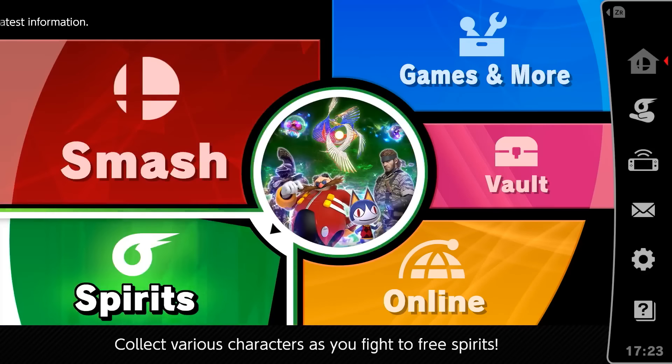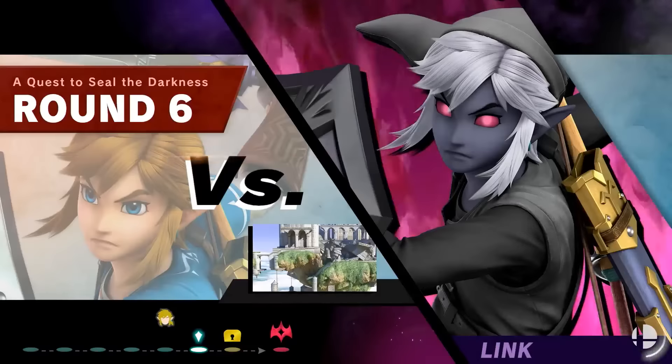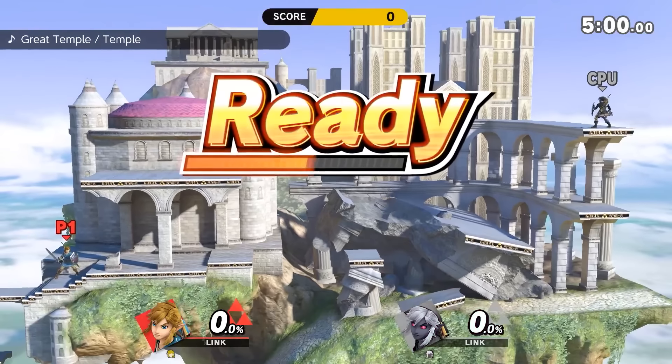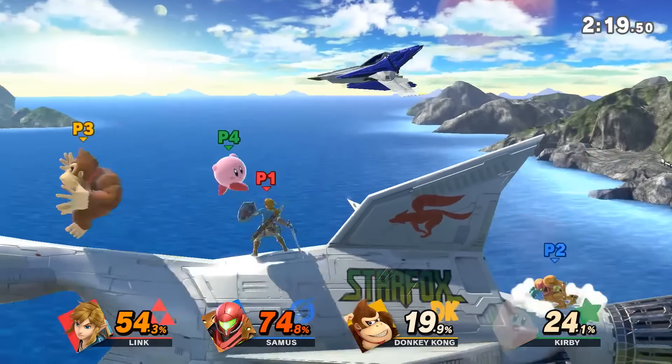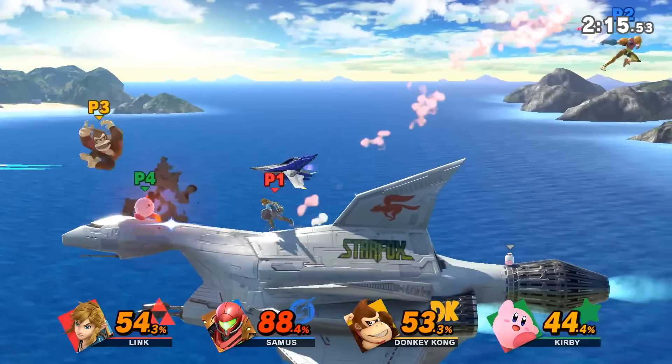Each fighter can be unlocked in at least three different ways: by finding their captive spirit in World of Light, by completing a round in Classic Mode, or by playing Smash matches, which include all modes that pitch you against a CPU or human opponent, excluding training.